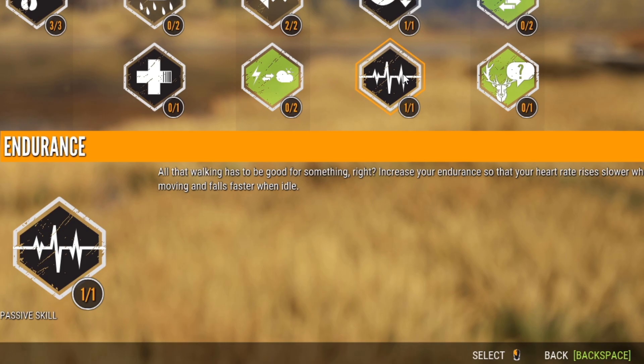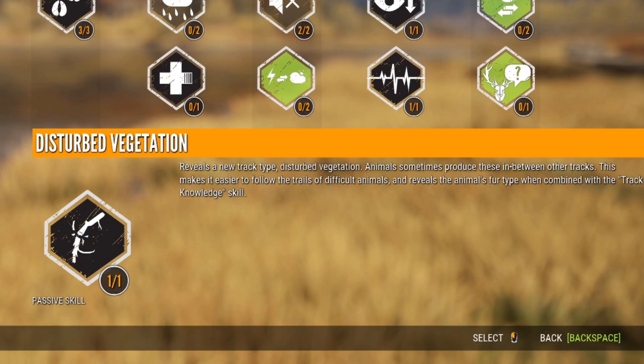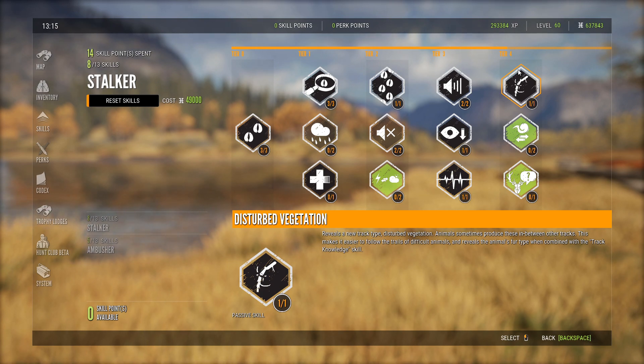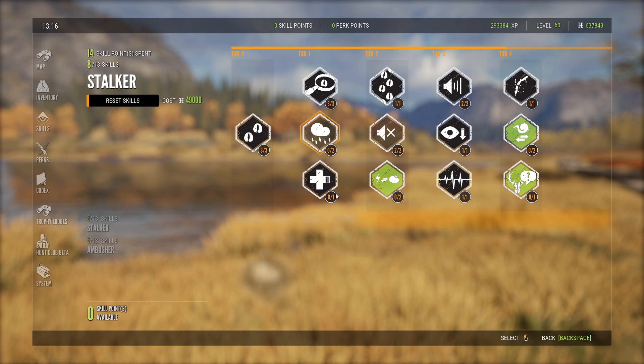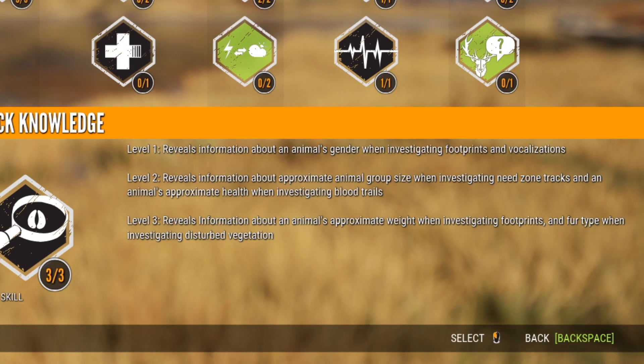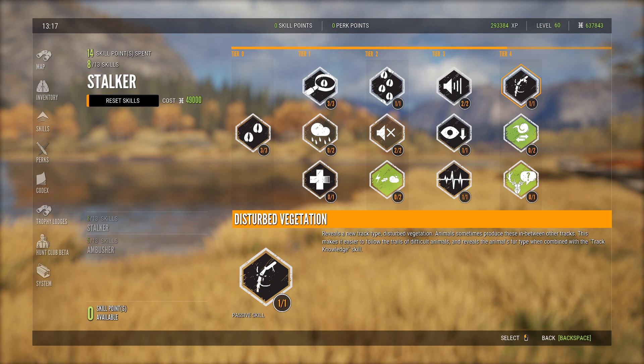Improvise Blind further decreases your visibility when inside large bushes or shrubs — very important if you like being stealthy. That pairs well with Soft Feet. Endurance is also there because I do a lot of running in this game; it allows your heart rate to go down faster, so if you're running and you spot something, you can take a shot a lot sooner. Moving to tier four, Disturbed Vegetation reveals a new track type and tells you what fur type the animal has. You'll need Track Knowledge for that to work fully.